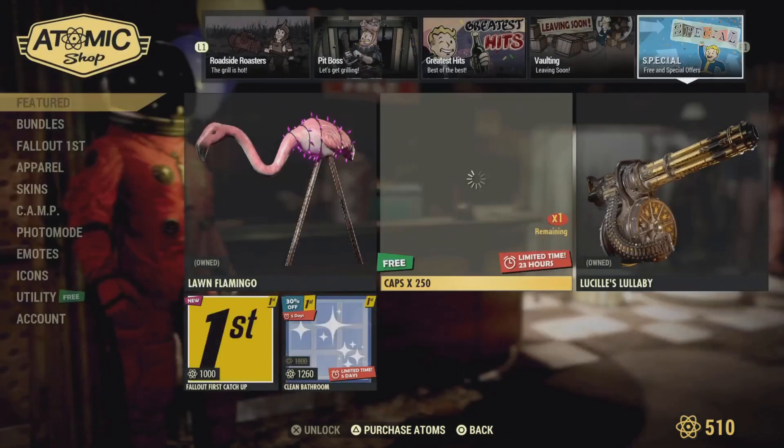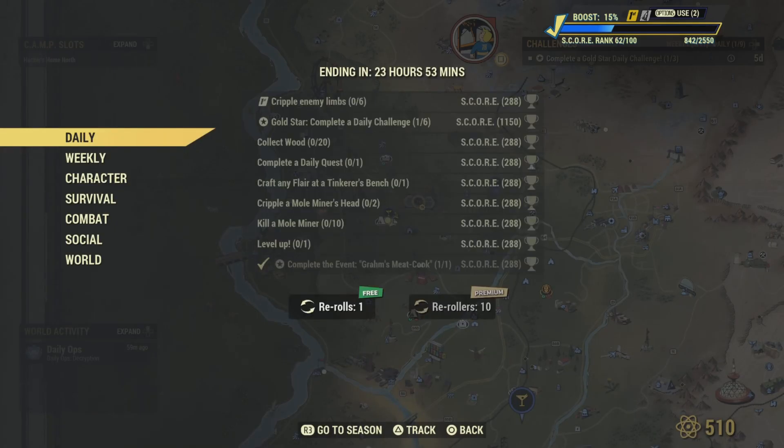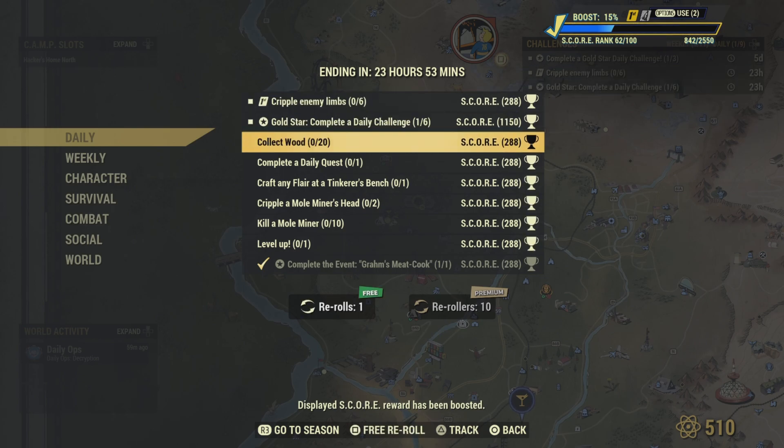You get 250 free caps - Lord knows I need that. Now let's check out the daily challenges. First up: cripple enemy limbs, six of them - just aim for their arms and that challenge is complete. Next, collect 20 wood - just go around the forest and look for wood and that challenge will be complete.